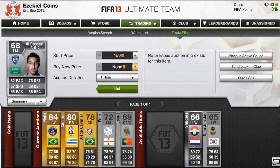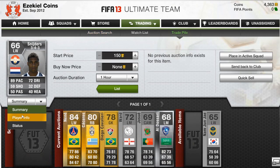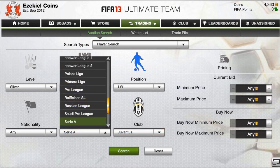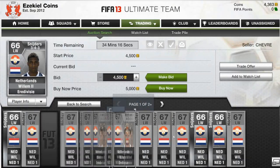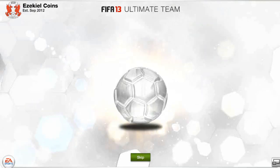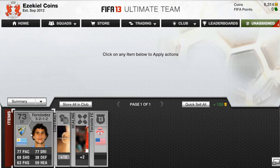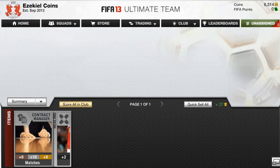The other players I got — I discarded or quick sold a few of them. I got a player called Schneiders from the Eredivisie League who had 89 pace and was a rare silver. I went to check him out and it looked like he went for around 5k, but I went to put up the players after and he hadn't even sold. He should still go for at least 1,000 coins because of his pace and the fact that he's a rare silver.